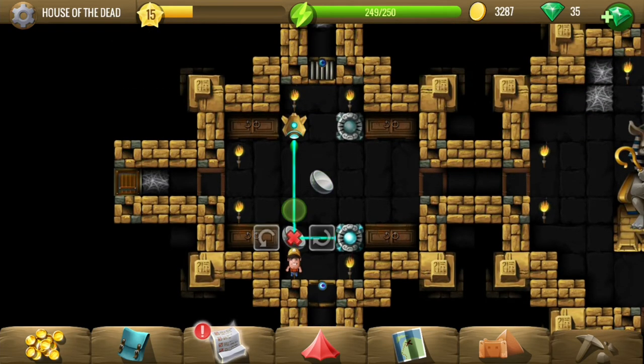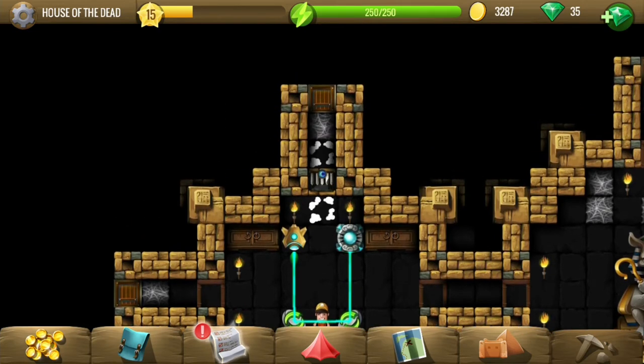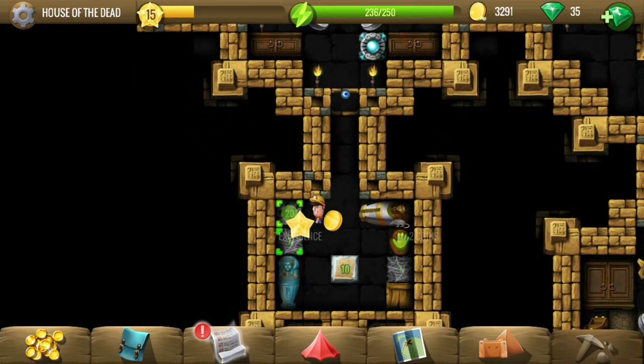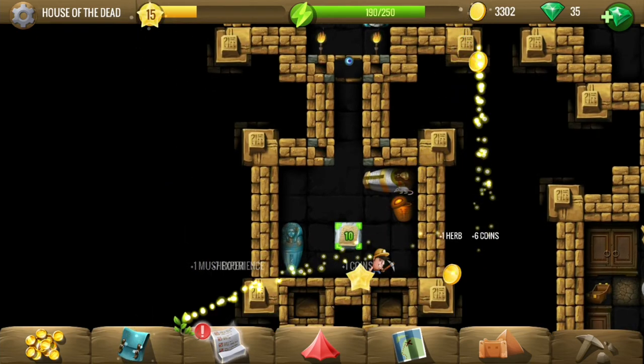There are two receivers here we probably have to activate both of them, and for the other one we need two mirrors. There you go — let's go. There is a gate on the left as well, and each of the gates has these tiles with the papyrus in it.